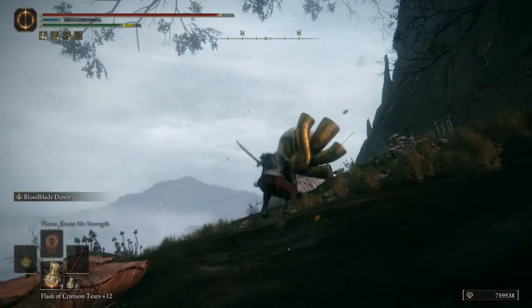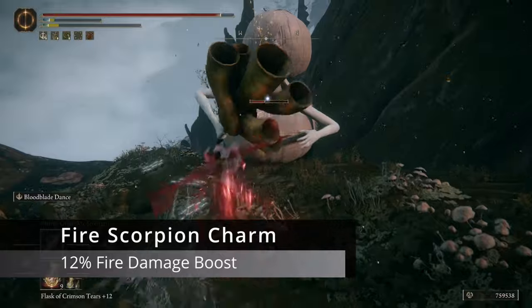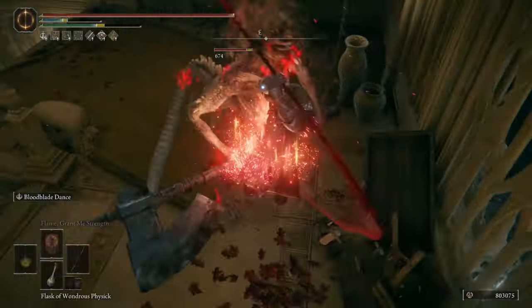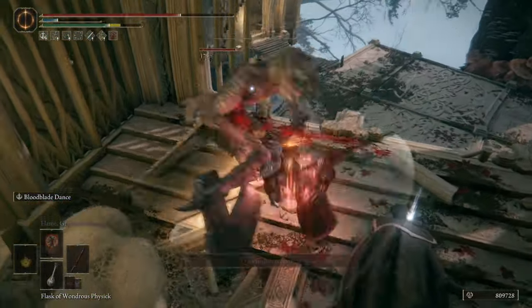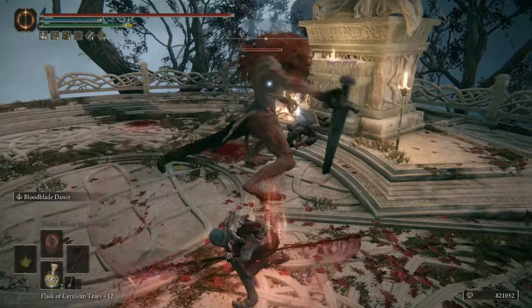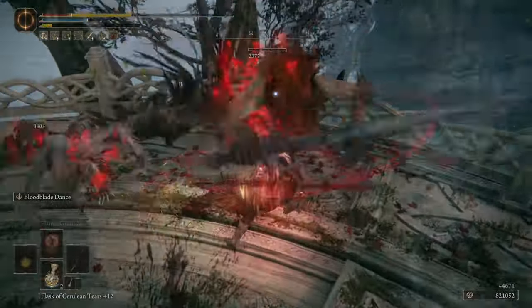The next Talisman in slot number three is the Fire Scorpion Charm. Eleonora's Poleblade has Blood Flame on it, so the fire damage is going to be boosted from this charm, giving us a 12% damage boost — but be careful because you are going to take 10% more damage. The majority of stuff we're fighting is pretty much dead before it can even hit us, so it doesn't matter overall. For Talisman slot number four, we're going to be using the Lord of Blood's Exaltation. Because Eleonora's Poleblade has Blood Loss innately on the weapon, this is going to give us a 20% damage proc every single time Hemorrhage is procced on your target, giving you a massive bump in damage.